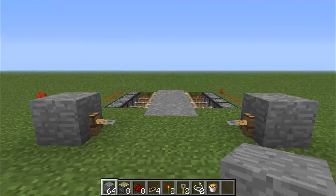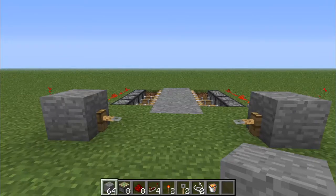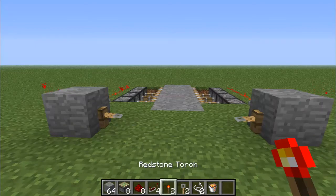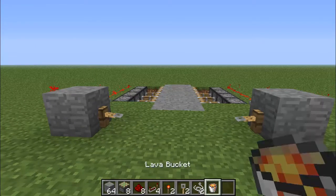Alright, first off, what you're going to need is any blocks that you want, 8 sticky pistons, 8 redstone dust, 4 redstone repeaters, 2 redstone torches, 2 tripwire hooks, 2 string, and some lava buckets.